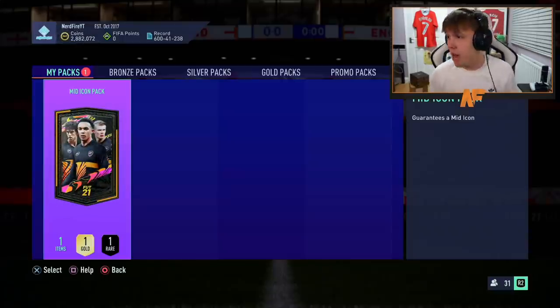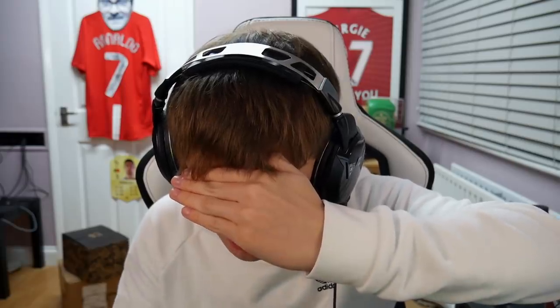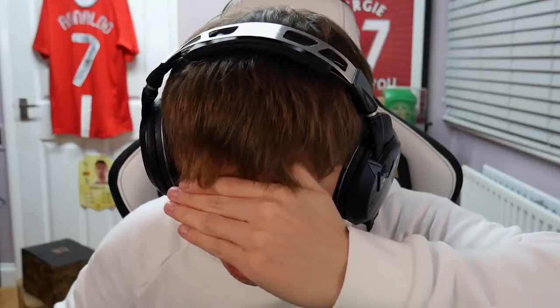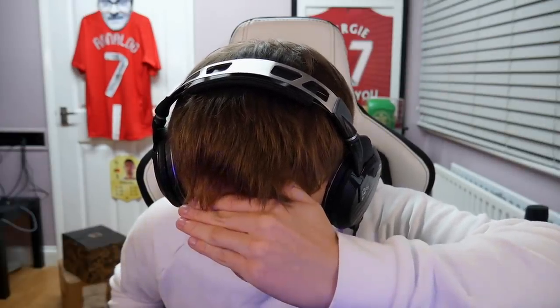Alright, here we go - mid icon pack! We're gonna roulette like the good old days. Let's look away and just pray that we get something sick. I'd cry if I got a Sedan or someone like that - obviously if it was something sick like a Hully or anything like that. But Sedan is the main one I want in terms of icons. It's open, let's skip, store it in the club.